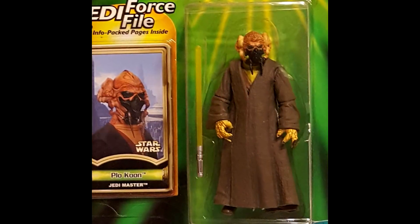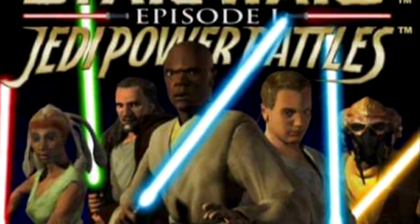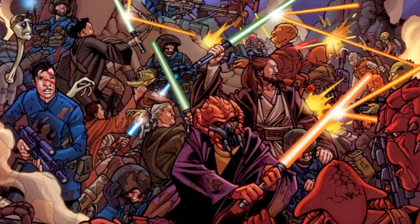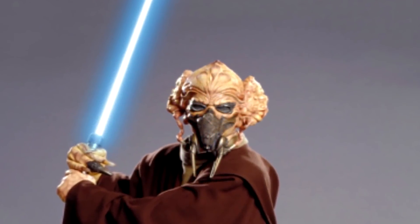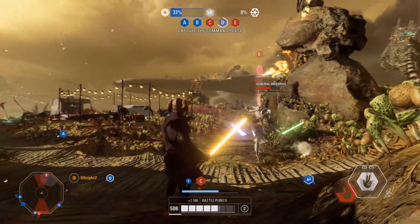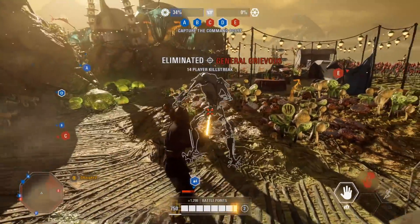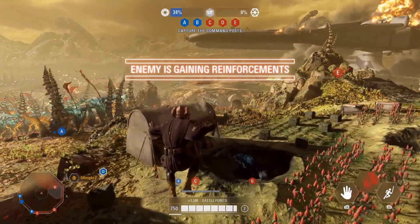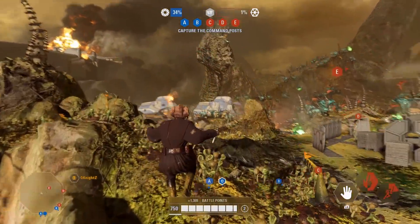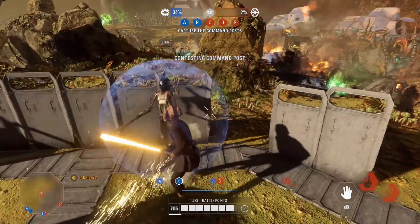His Episode 1 action figure was released with a yellow lightsaber, in various games he's also given a yellow lightsaber, in a few different comic books he has a green lightsaber, in later comics he has a dark orange lightsaber, and of course in the movies he has a blue lightsaber. It's all over the place, and even in Legends there is no explanation for why he uses such a variety. Either way, another creator released a supplementary mod that gives Plo Koon a yellowish-orange lightsaber for the fans that remember him with that color, and I won't lie — I kinda prefer it even if it is no longer canon.